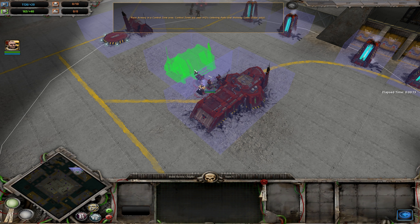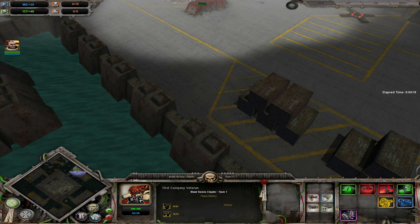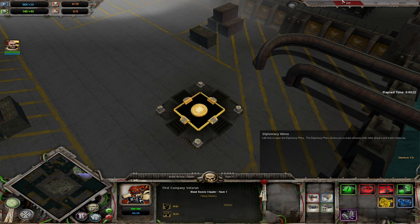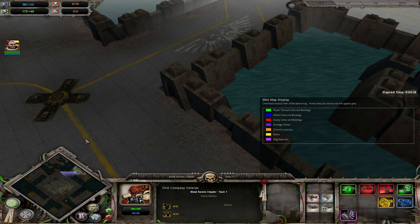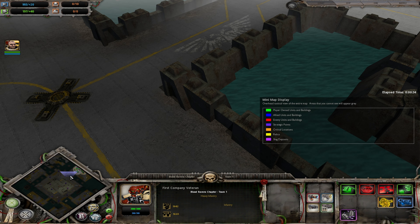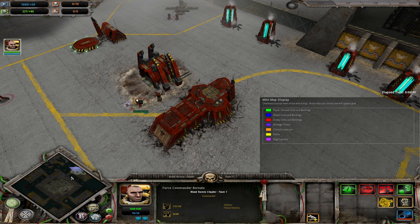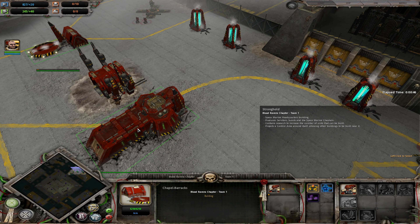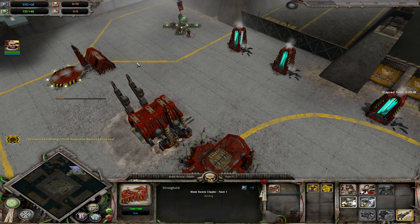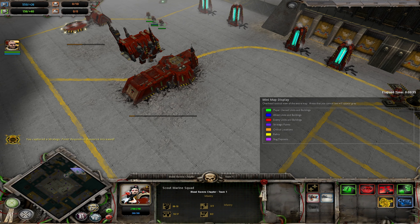We've got the chapel barracks. Scouts ready. We've spread our base out. And I used to like these sort of maps — you've got a nice natural choke point. There are relics here too, which is a nice bonus. Scouts are moving out, strategic point identified. Strategic point captured.